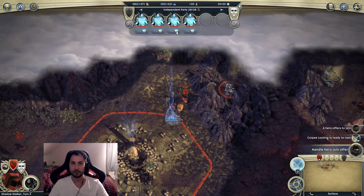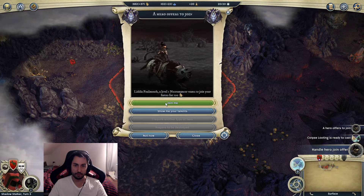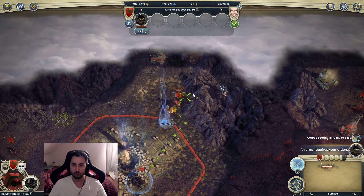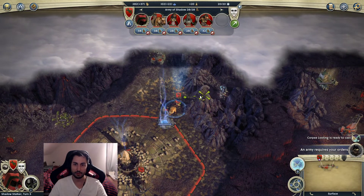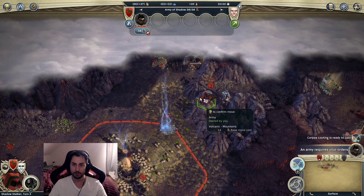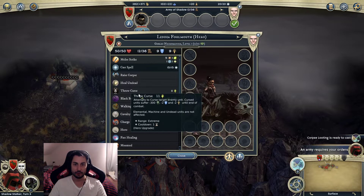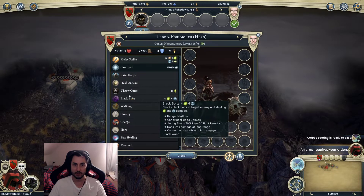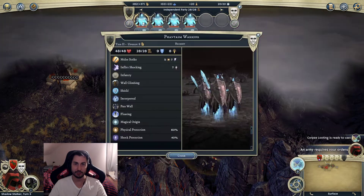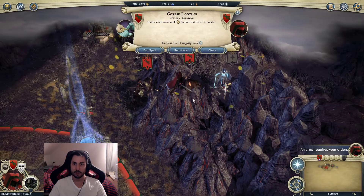A Necromancer hero offer - not necessarily what we'd like, but it can be really good. Oh, it already has Throw Curse - that's nice! And Black Bolts is going to be really effective against these Phantasm Warriors. Let's cast this spell.